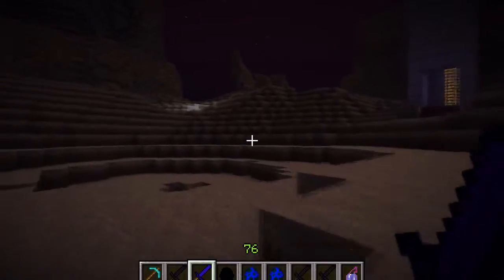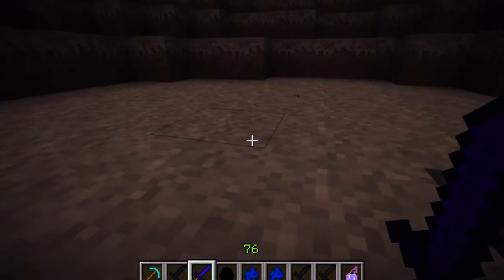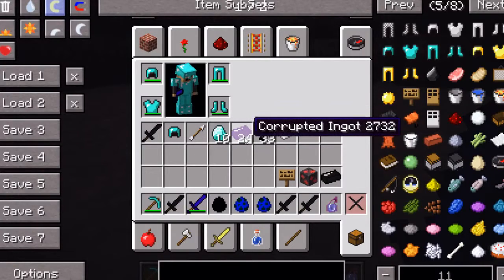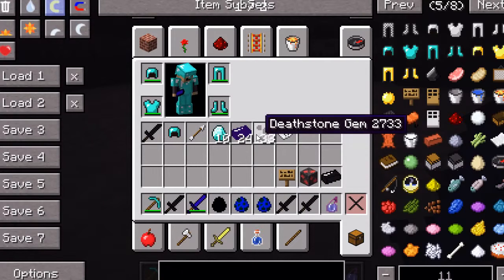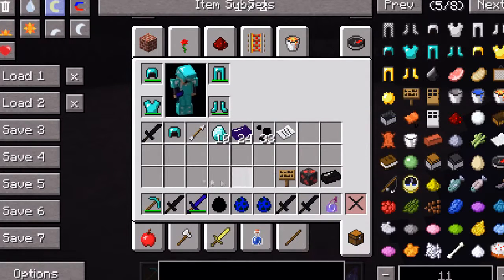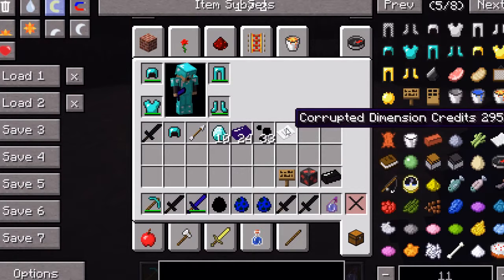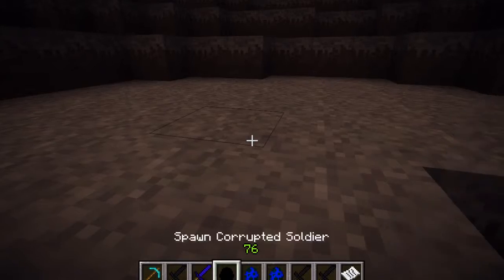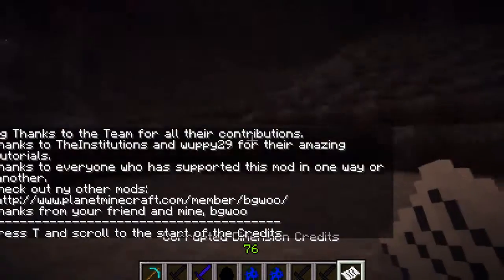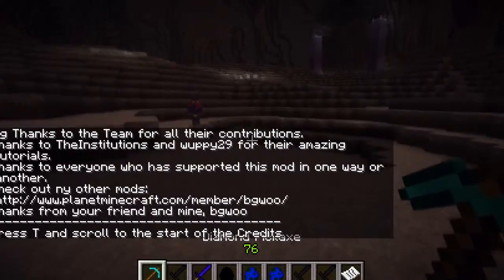As you guys can see, he gives you a ton of EXP. I was level 1 and now I'm level 76. I got 10 diamonds, 24 corrupted ingots, 33 Deathstone gems, a diamond helmet, and arrows. You also get this item which is the Corrupted Dimension Credits - you can right click on it and it tells you all the credits for the mod, which is great.